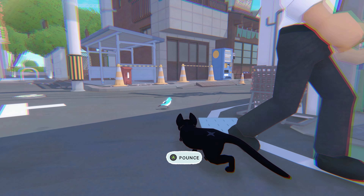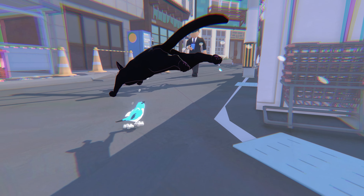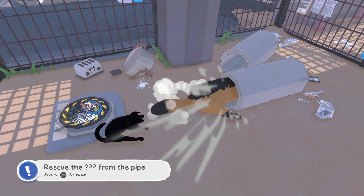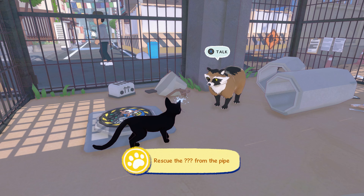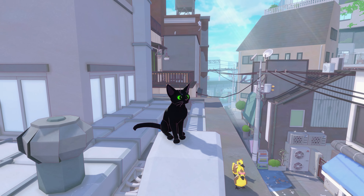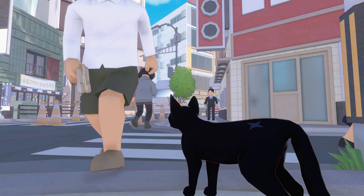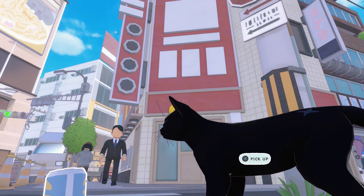Aside from this, we're happy to report that Little Kitty Big City runs perfectly fine on the Xbox Series X and S consoles. Visually, the animal characters, the city, and the overarching vibe of Little Kitty Big City is really pleasing. From the big green eyes of our hero cat to the streets, rooftops, and indoor spaces, things are wonderfully charming. Well, almost everything — the humans don't have faces, and it's unsettling.